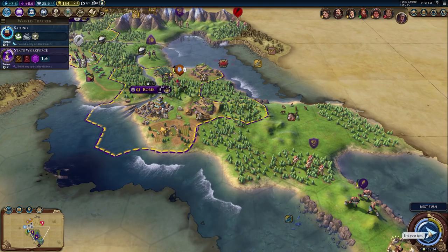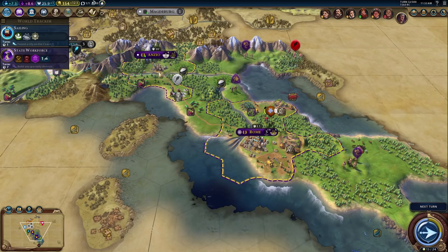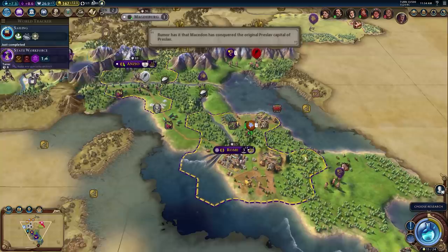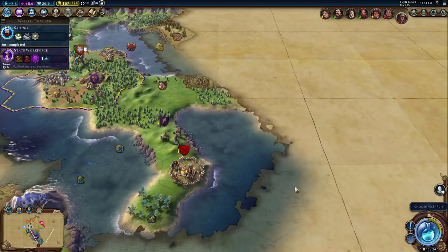I think a barbarian encampment just spawned nearby. Sailing boost was good. Let's move back into the capital and rest one turn. Unfortunately the barbarian moved into the hills.